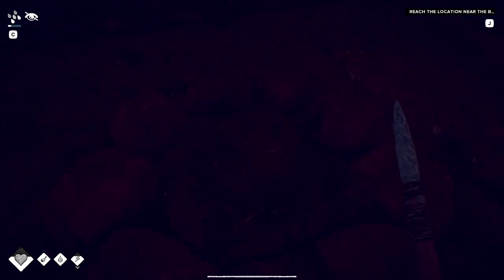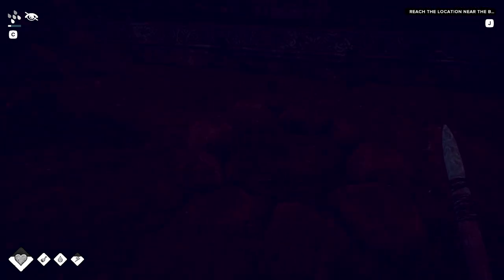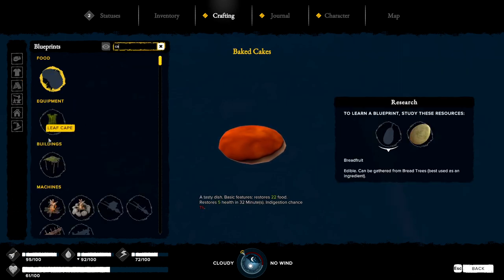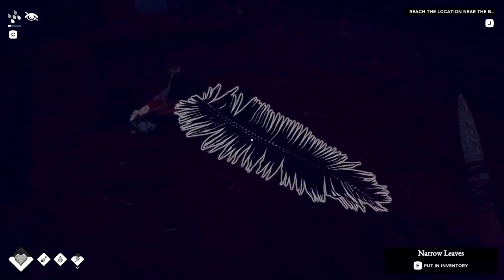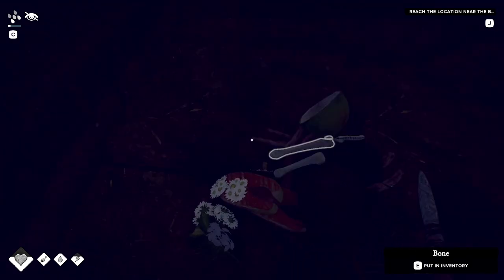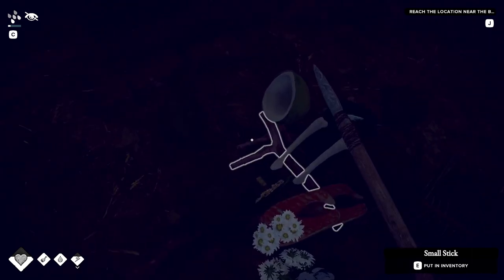Got some good stuff there. Oh, that's a good place for a campfire actually. Can't remember what it is — is it stones and sticks? Three stones, five sticks. Okay, so I was going to go up there but we do need mapping charcoal first. Let me just get the sticks.